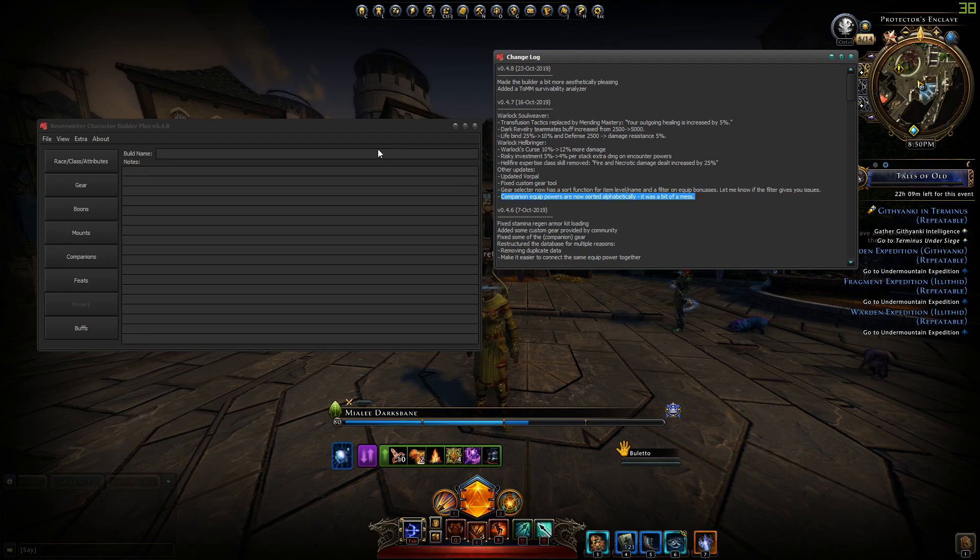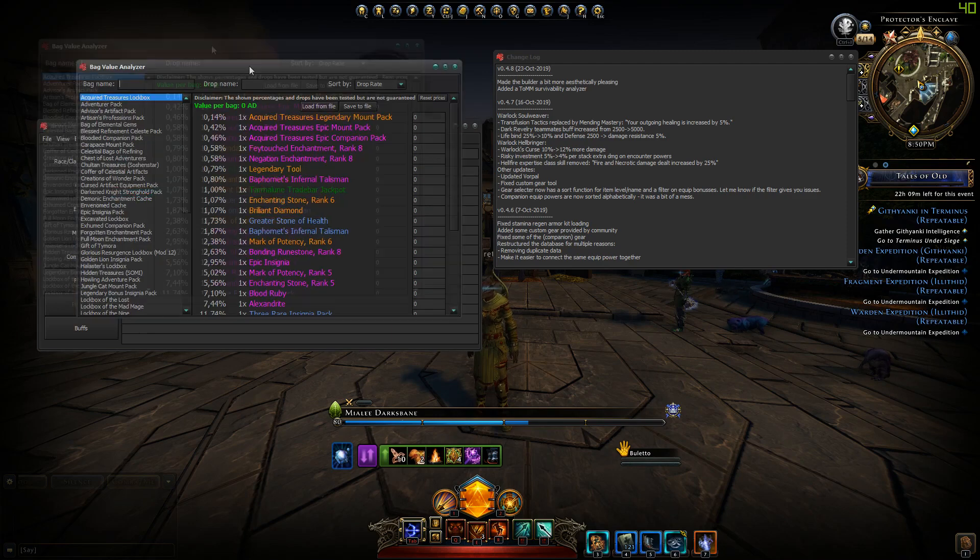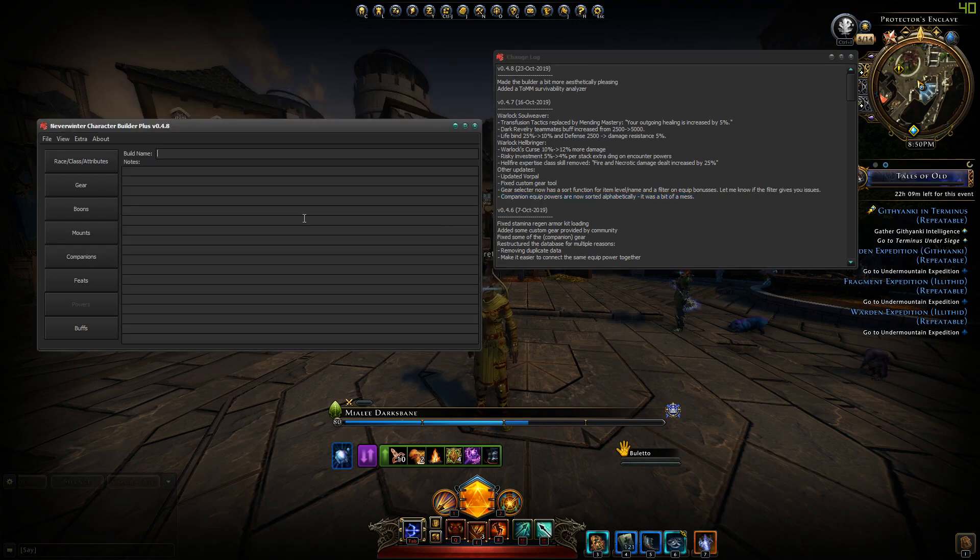As for 0.4.8, the first thing is that I made the builder a little bit more aesthetically pleasing. Now it looks like this — it has a teal color with a black background and some nicer contrast in my opinion. It's not so basic anymore and there's a nice header bar. I am thinking about adding options to go back to the default view or add more styles so you can pick a different style, because I think not everyone likes the dark style.